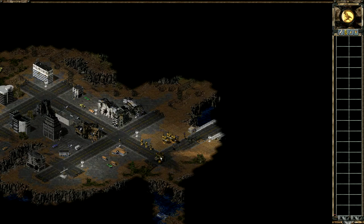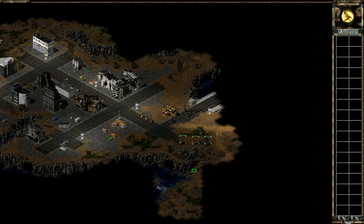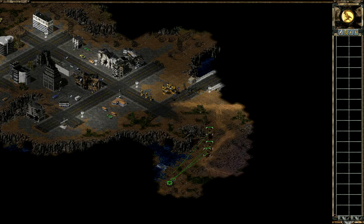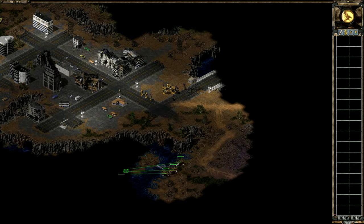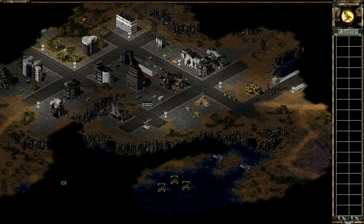These are Orca transports, and you can't build those. These are hover tanks — they are fast, they shoot rockets, they can attack air targets, and they can hover across water because they are hover tanks.